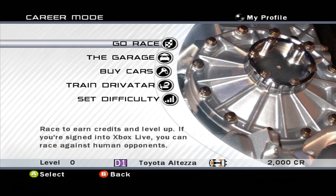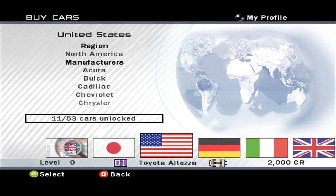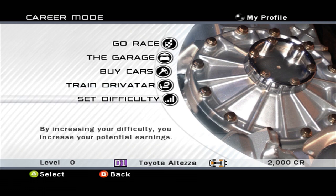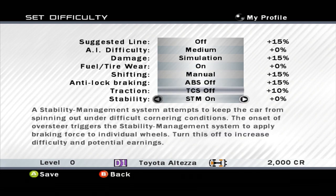So here's our main career page. We have Go Race, Garage where you can see all your cars as well as customize and buy upgrades, and you can buy cars from here. This game has a decent amount of cars — 231, I believe — and a lot of interesting cars, which will hopefully show off throughout this Let's Play. And then you can train a Drivatar, which was the first game this was ever a thing in. In this game it's more of you race around some tracks, it learns what you do, and then instead of hiring an AI, you make your Drivatar do races. Then we can set our difficulty, which I'm going to keep at medium.